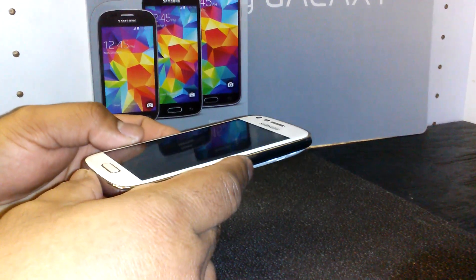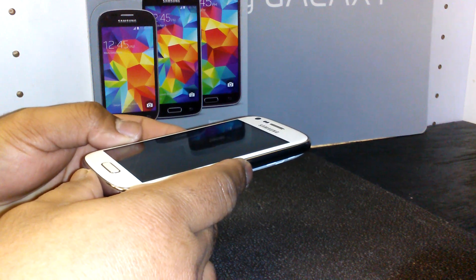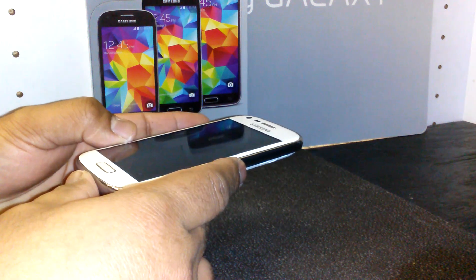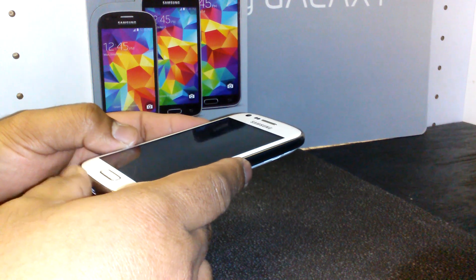This is a hard reset for the Samsung Galaxy Prevail 2 from Boost Mobile. The phone must be powered off. Remove the SD card to save your files. You're going to use the volume up button and the power button.